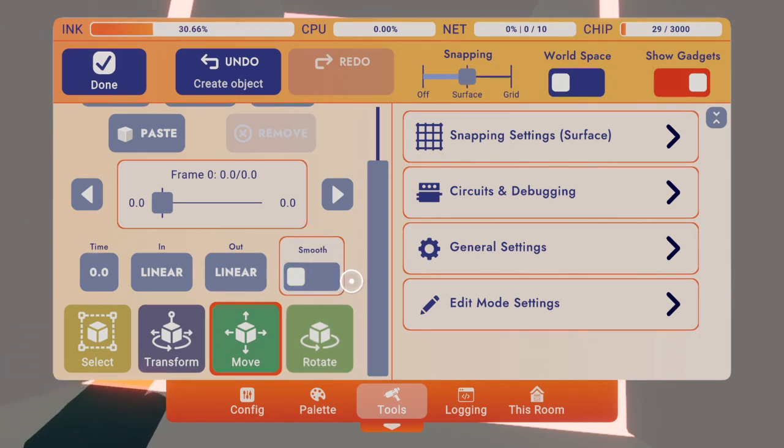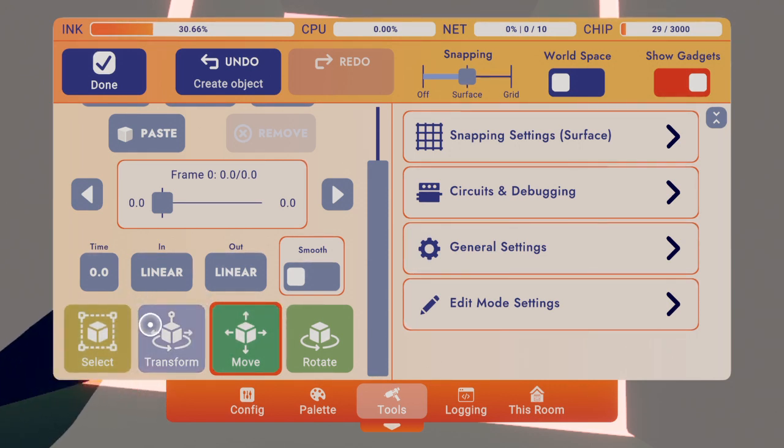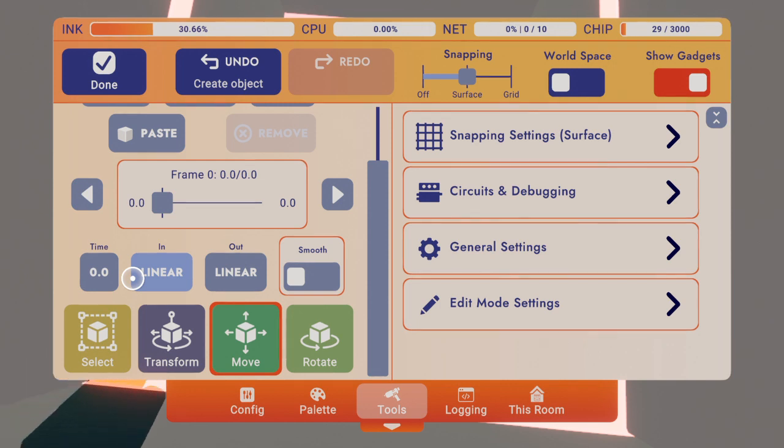I'm doing today's Rec Room Wordle and I can't figure out what it is. I've got rotate and move in the right place, but select is somewhere else. Transform isn't in there either — I don't know what could be in that spot. Maybe replace transform? I don't know, probably recolor, but I'm not so sure.